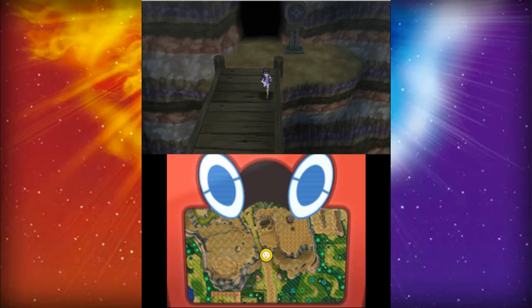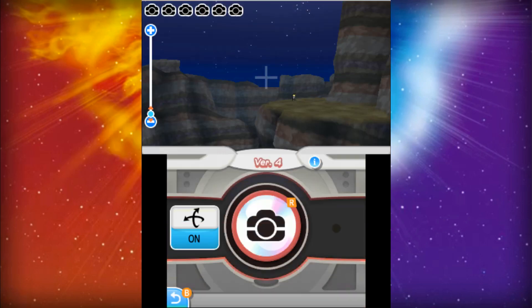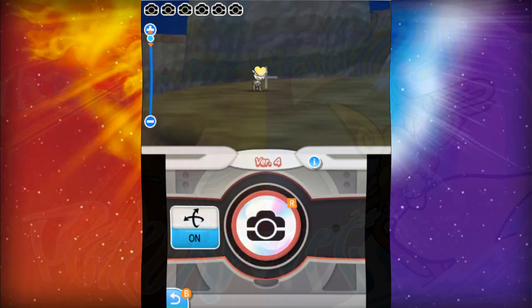For the very last location, we have Vast Poni Canyon, which has a lot of Pokémon: Gigalith, Jangmo-o, Hakamo-o, and Kommo-o.